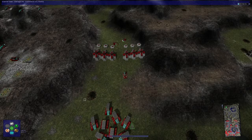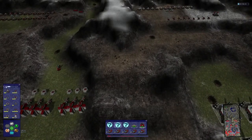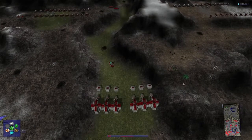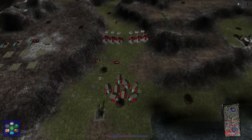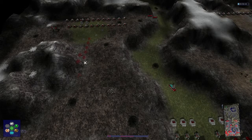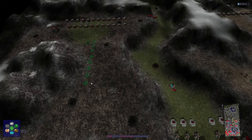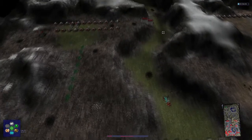Construction completed. There we go. Now what I want here is Hellstorm turrets along this wall here. There are more Hellstorm turrets — here, and here — and then they'll just bombard anything that comes into this passageway.